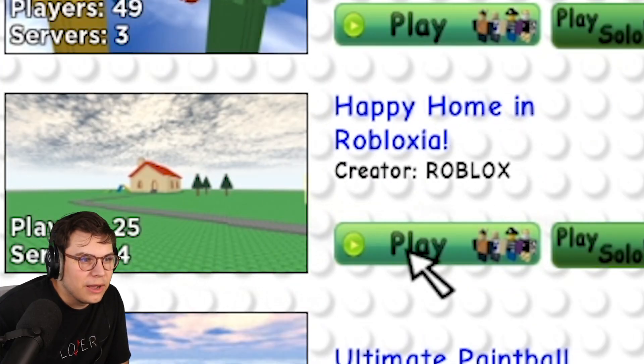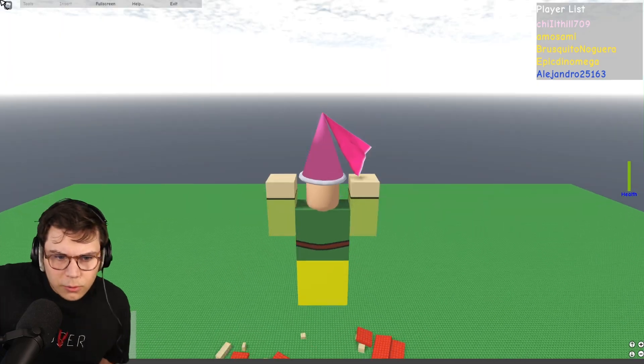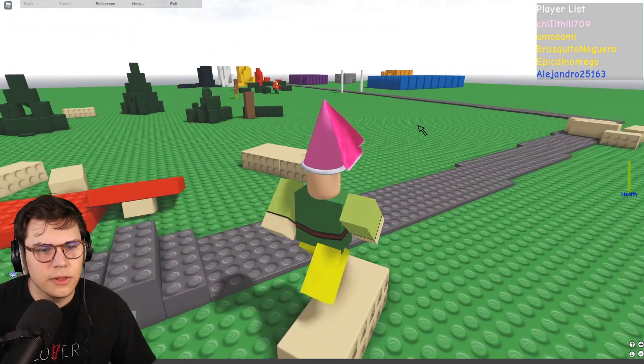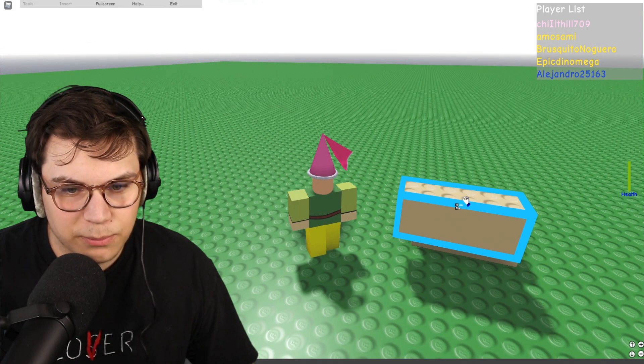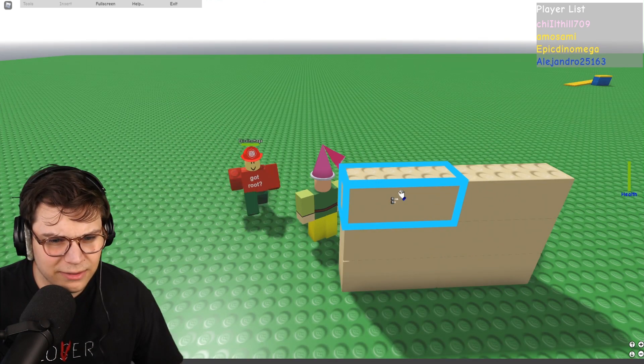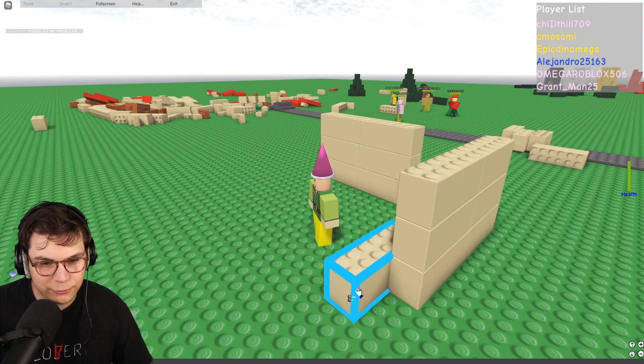Happy Home in Roblox — there's another one. It looks like an admin command house. Let's see what this is about. Are we going to get admin commands? Nope — it's just another building game. We get bigger bricks — dude, that's a game changer. We can build a house so much faster before someone destroys it. Please, my friend, do not break my boat. Imagine building while you're on the clock trying to not get griefed.